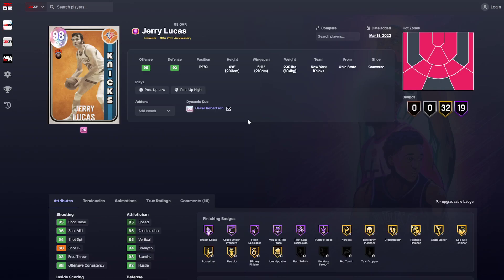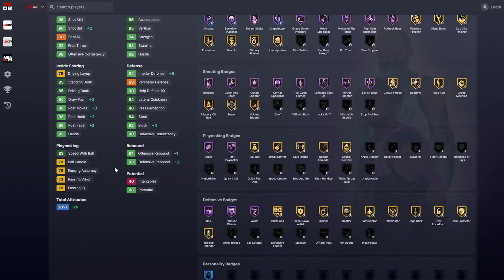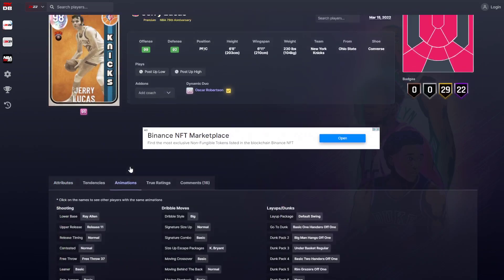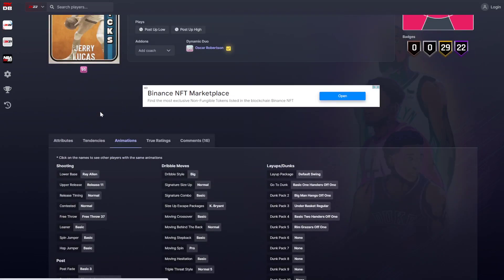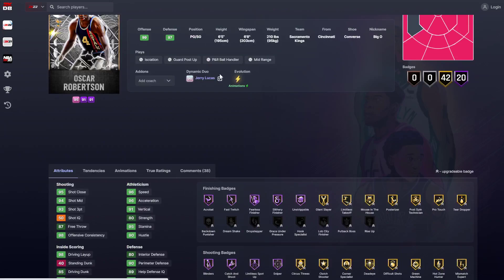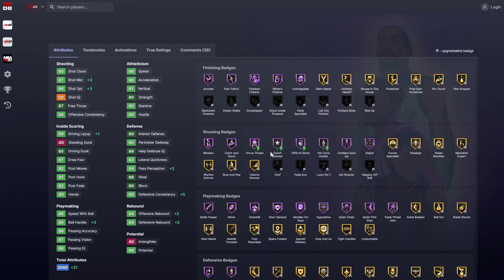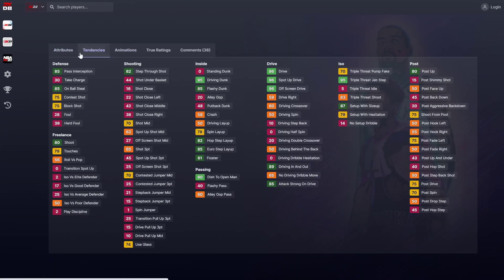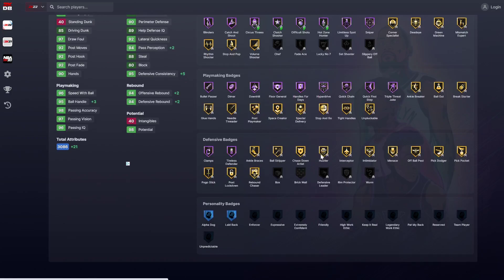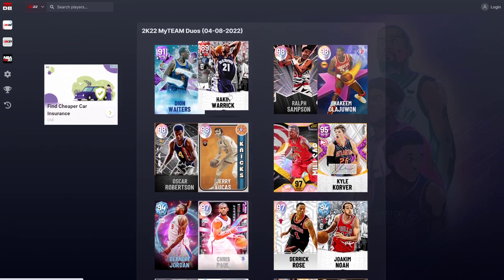Jerry Lucas and Oscar Robertson — Jerry Lucas is terrible. He goes up in things he's already good at and gains some finishing badges. He still sucks, he's going to go to 99 overall but he still has Ray Allen normal and absolutely sucks. Oscar Robertson goes up 3 in three ball and one in driving layup. He gets half circus threes, half difficult shots, half odds and under — with his normal leaner, he will be hitting leaners from everywhere. Oscar Robertson does get better.